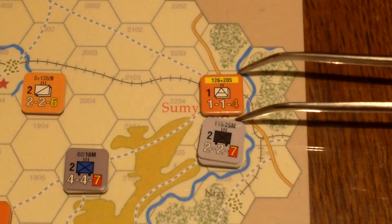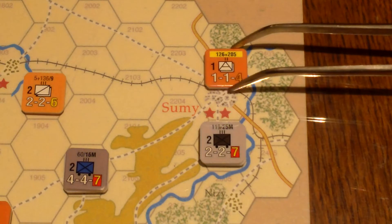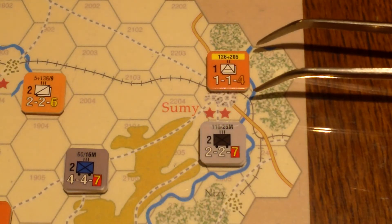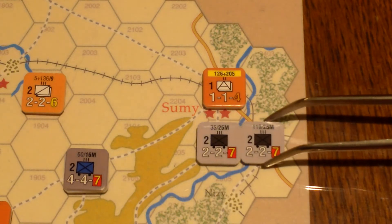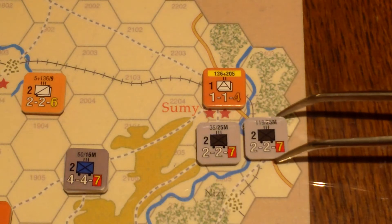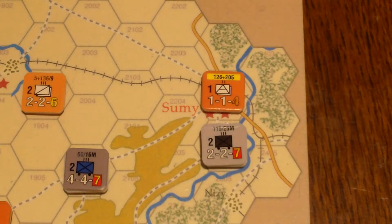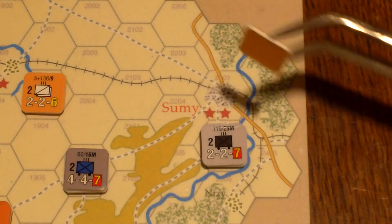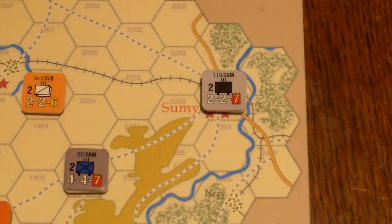Over here in Sumi, we have an entire craft unit. This is attacking from clear into a city — city gets a plus one die roll modifier to the defender. If there were attacking armor, it would be halved, but there isn't. So we get four to one with no modifiers — well, four to one plus one, so a slight advantage to the defender. Got a four on four to one, but then the plus one brings it to five — so defender takes one step loss and is destroyed. Advance after combat.